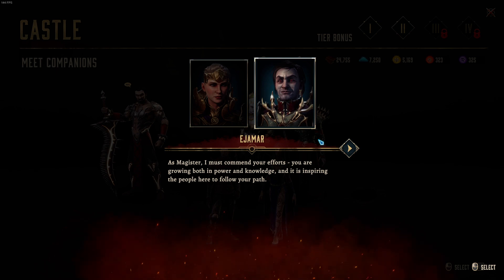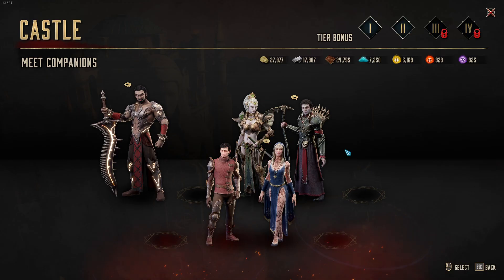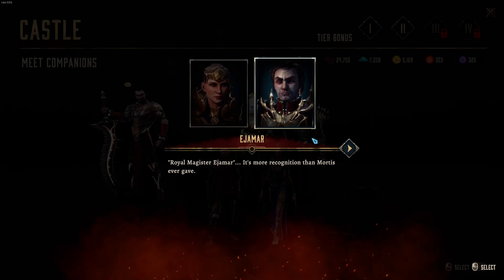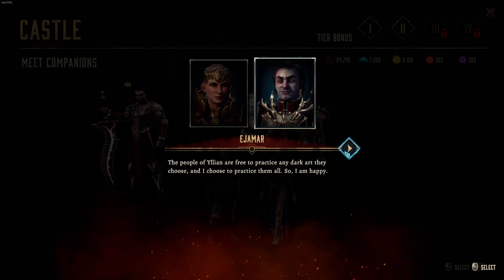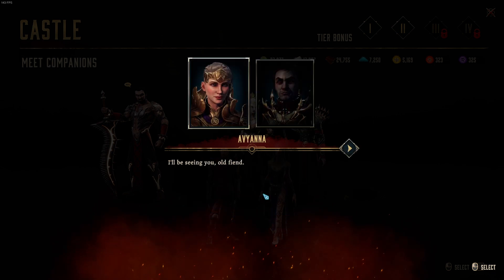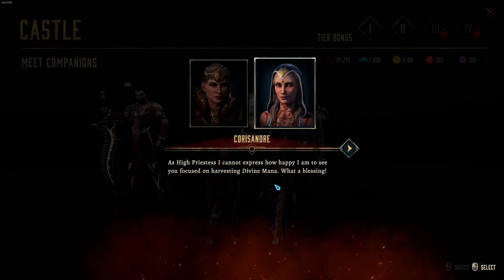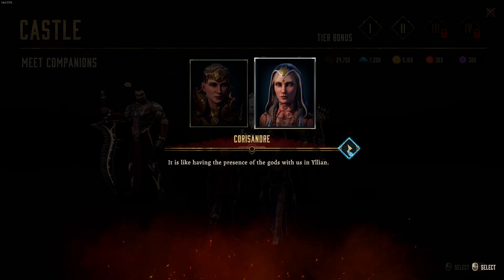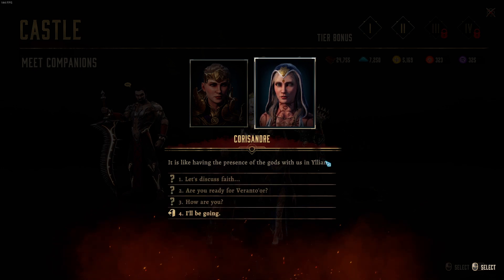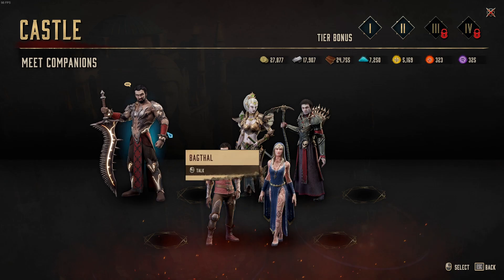'As Magister, I must commend your efforts. You are growing both in power and knowledge, and it is inspiring the people here to follow your path.' Royal Magister Edgemar — it's more recognition than Mortis ever gave. Coruscant: 'As High Priestess, I cannot express how happy I am to see you focused on harvesting divine mana. What a blessing — it is like having the presence of the gods with us in Ilion.' Okay, she's done. Bagthal.